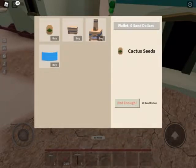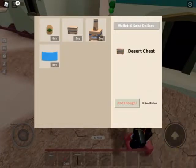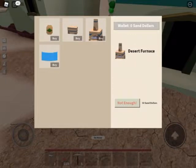So they have the cactus seeds for $20 sand dollars, the desert chest for $30 sand dollars, the desert furnace for $50 sand dollars, and a new blueprint — the cactus spike blueprint, which is a new weapon.